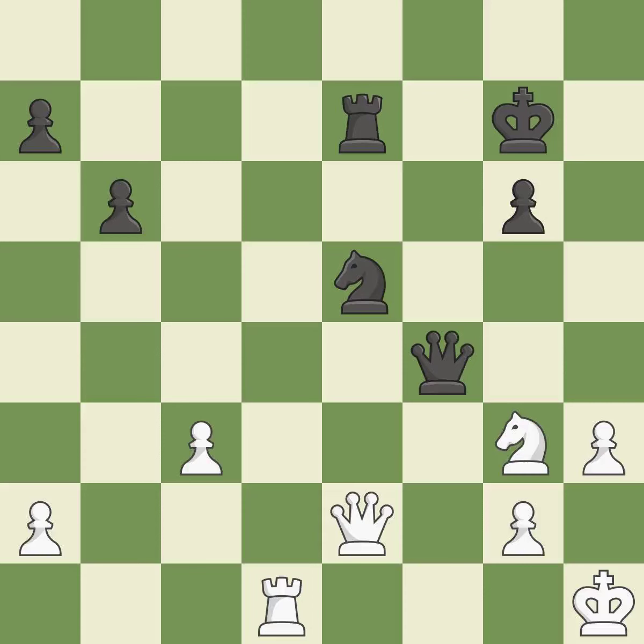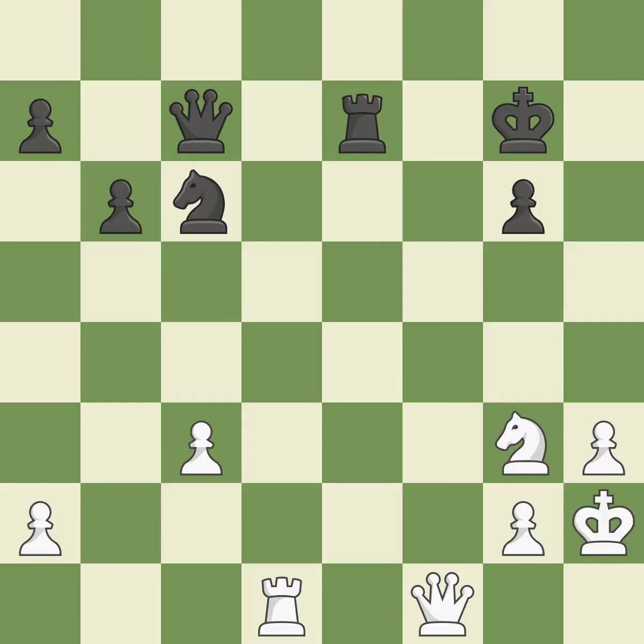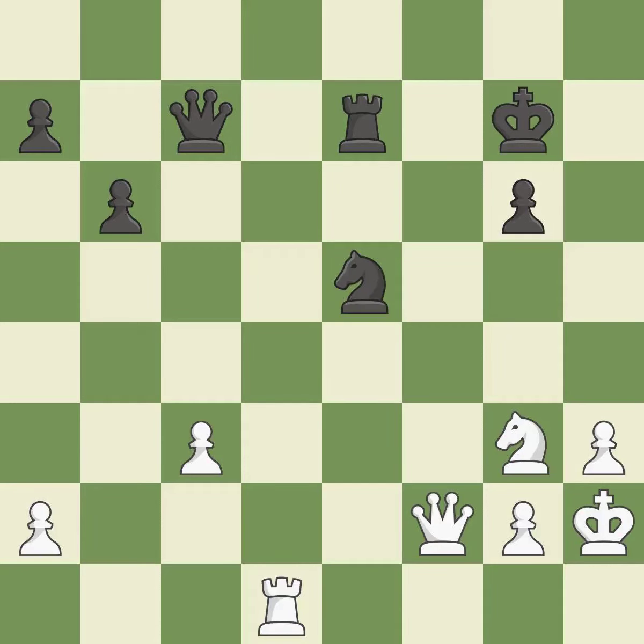This protects a knight that was being attacked and lacked defense. This displays a queen attack. This suggests exchanging items of equivalent value. This poses a fork piece threat — it is incorrect. This is not the best approach. This exposes a pawn attack. This enables the adversary to attach a knight to the king — it is incorrect. This poses another fork piece threat.